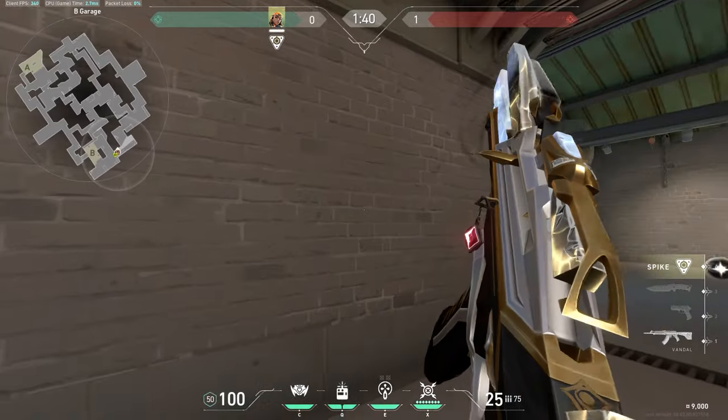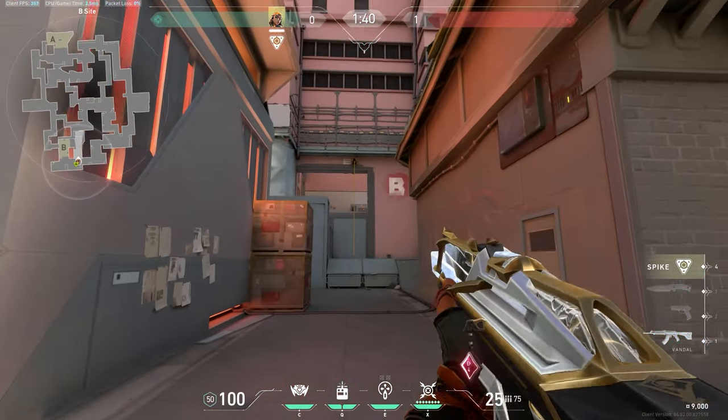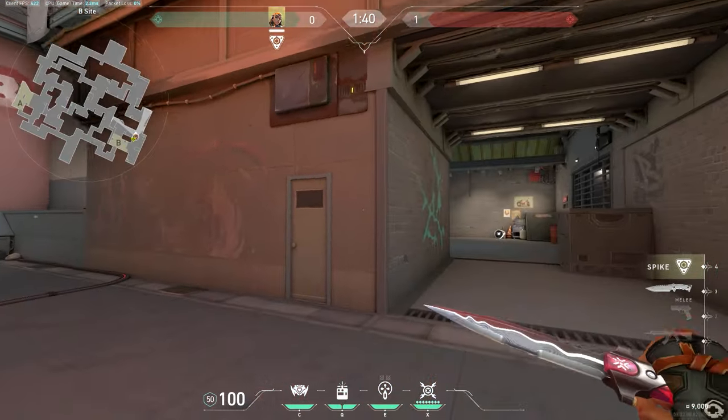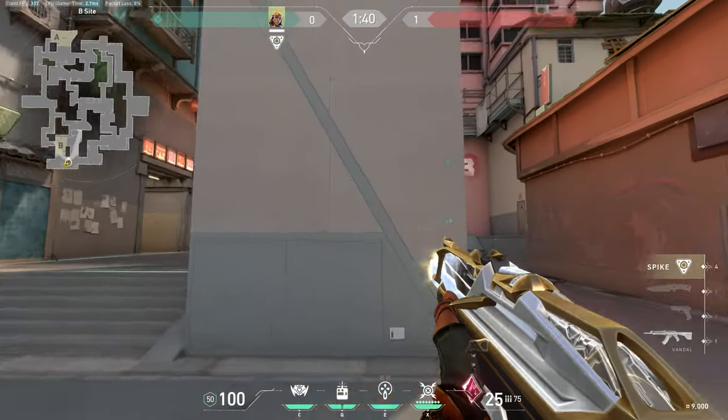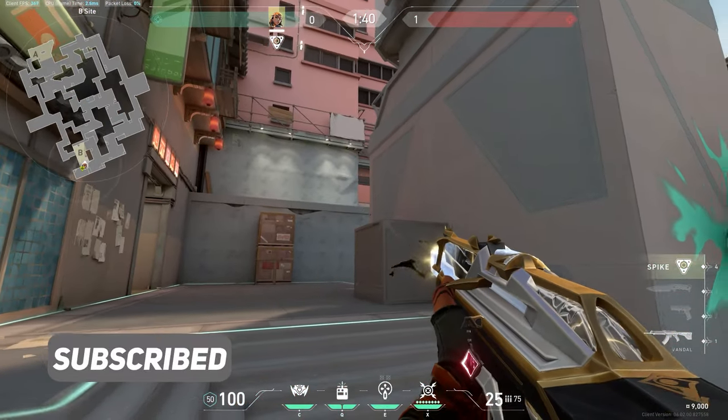Additionally, you can do the single satchel peek. Place your satchel on the wall a couple of meters away from the angle you want to peek. Now activate it and counter-strafe and shoot. The best thing about this is you have first shot accuracy when you shoot. Also, the enemy has less time to react since you're peeking faster than usual.